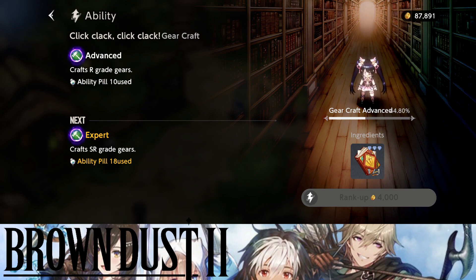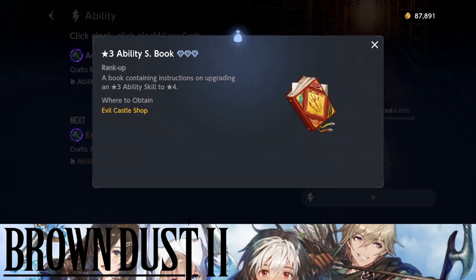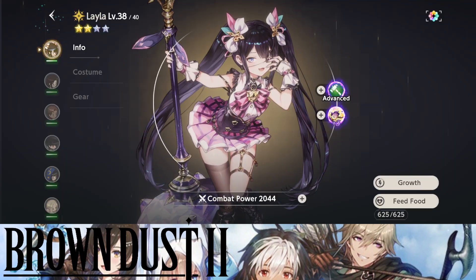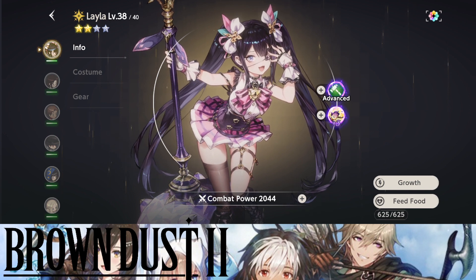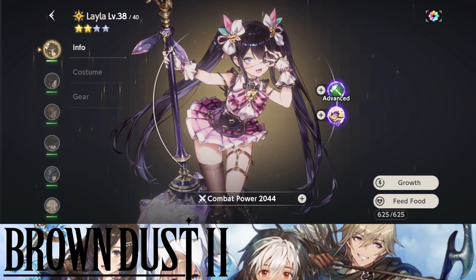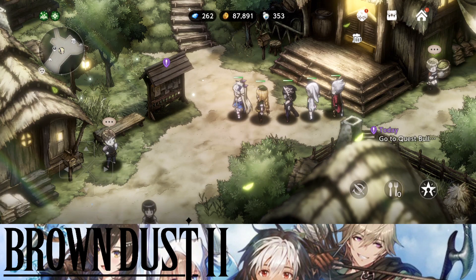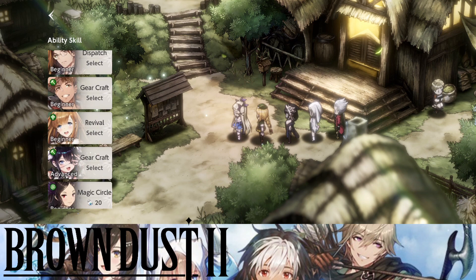If I want to rank Leila's ability up further, I only have one of the required resource. To get SR gear, you have to buy this resource from the Evil Castle shop — it's only obtainable when you have 3-star characters maxed out in terms of costumes, and when you pull duplicates of them they give you this resource, which you then exchange for the upgrade item. I only have one so I need to save it for this unit.